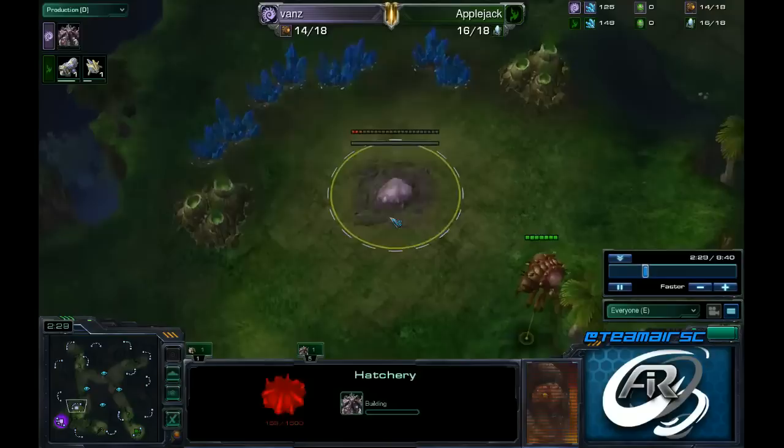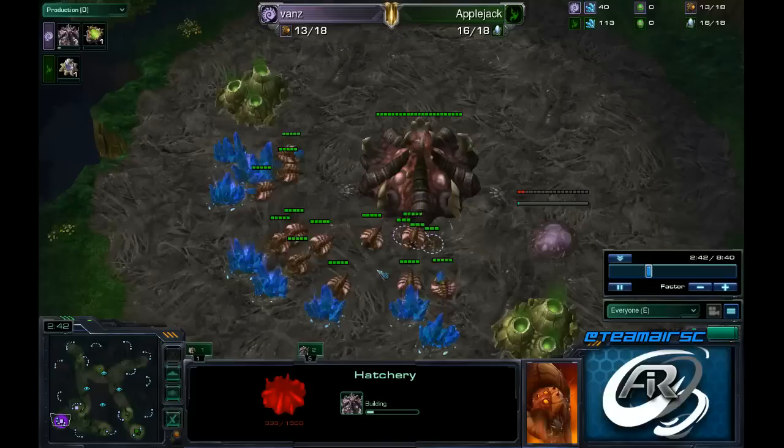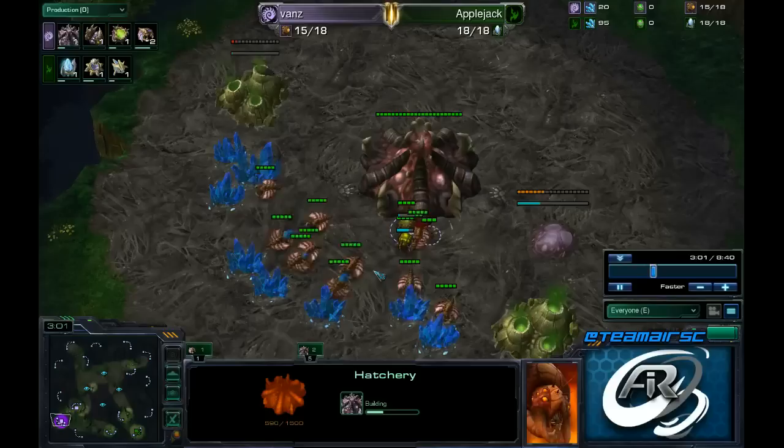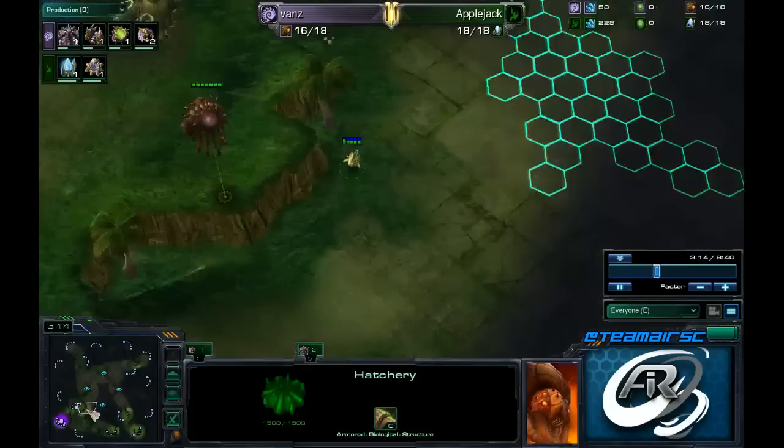So the hatchery does go down. Back in Vans' main, he is going to drop his pool at 14. There are a couple of variations to this — personally I like 15 hatch, 16 gas, 15 pool, but this variation works absolutely fine. The timings still work and it is just a little bit more economical to get those drones out a little earlier. But he looks like he is going to do a 15/15/15 more or less, with that pool before gas.